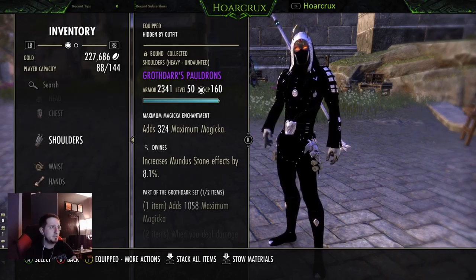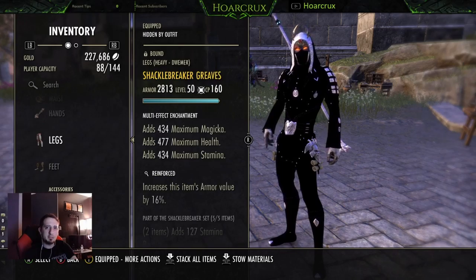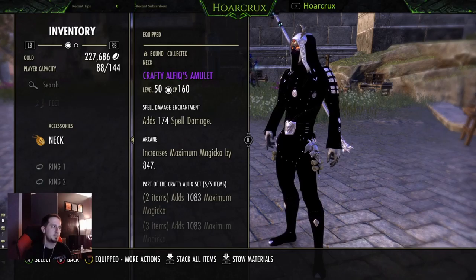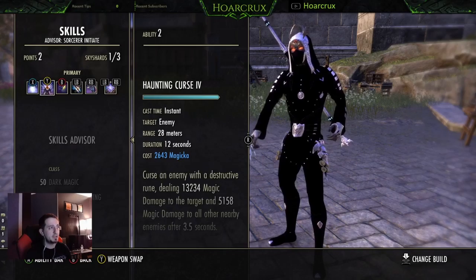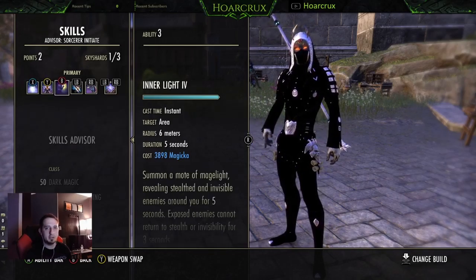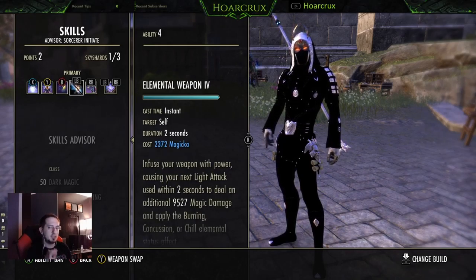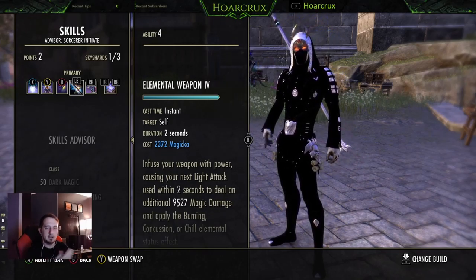If you don't have Reinforced, Impenetrable or Sturdy is just as good. The other sets we're running are Shackle Breaker — surprise surprise — and Seducer. This gives us pretty much everything we need; the recoveries are great and the stamina is really great because we block a lot. This class plays a lot like a DK except you have more mobility with Streak. The other two pieces are Swarm Mothers, and ideally you want Domihaus instead of Grothdar — I don't have a heavy Domihaus piece so just run Grothdar, not a big deal. Impen on the light and medium pieces, Reinforced on the big pieces. Jewelry: two recovery, one spell damage — no exception.